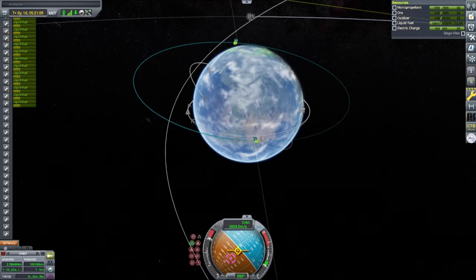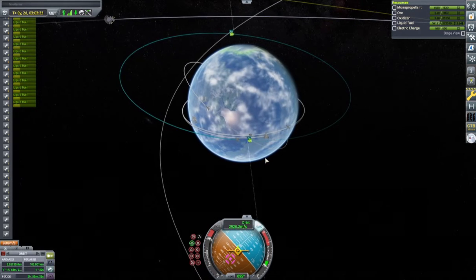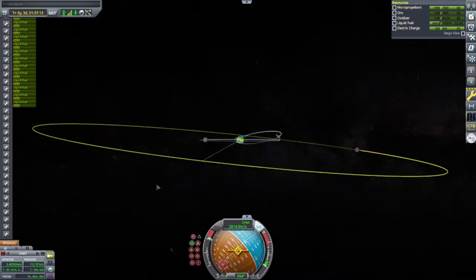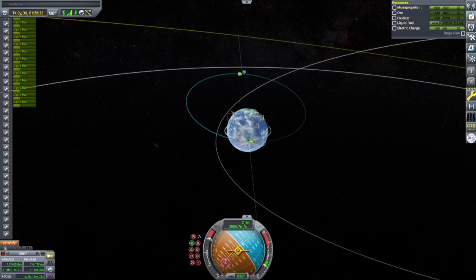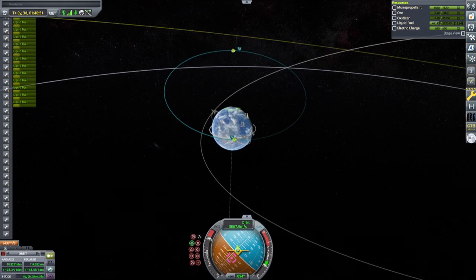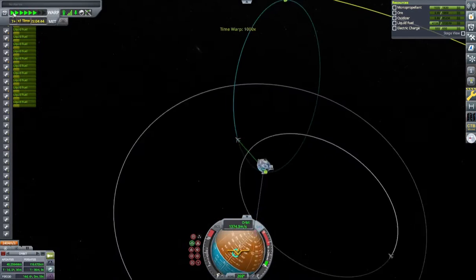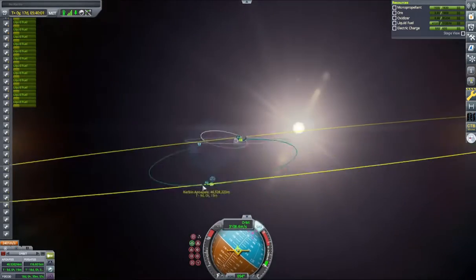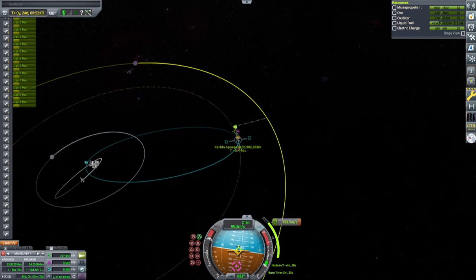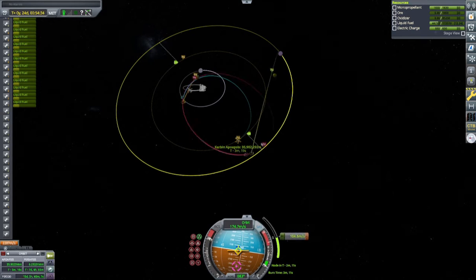Most of my previous cargo-carrying interplanetary SSTO designs would always have a choice between landing on the Mun or Minmus, because they had enough power to attain a landing on both without crashing. However, this model — it's not a choice. You can't land on the Mun because the nerves can't lift you off of it; its gravity is just too strong. So however fast you're going relative to the Mun when you enter its influence is going to be multiplied, and you're going to crash every time. You have to go to Minmus because, just barely, the craft can actually lift off with those nerve engines.